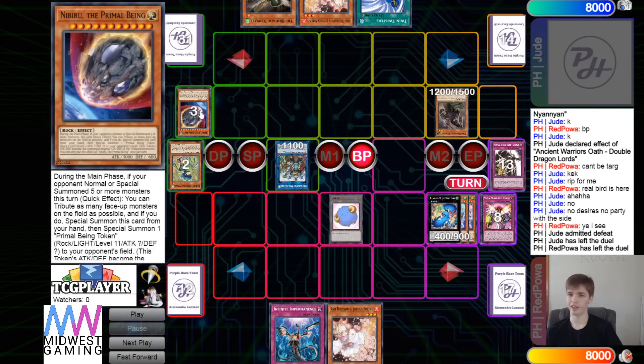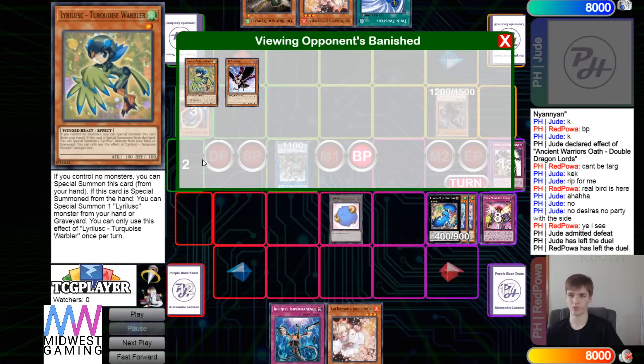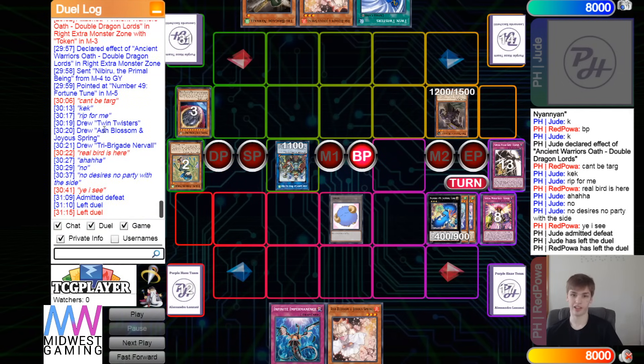It also has space to run going-second cards, hand traps, and you can play Desires in the deck to draw into your side deck cards more. The Bird Up build is definitely not the best build at the moment — I think the pure build is. I see a lot of people trying the Zoo build, but I don't think the Zoo build is very good. Zeus is a good card, but is it worth it? I feel like it makes your engine not as great, and without Dryden they're just way weaker.